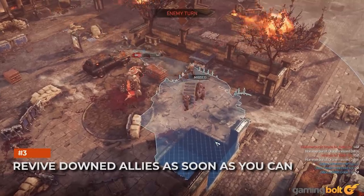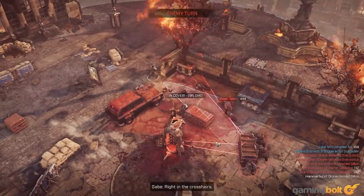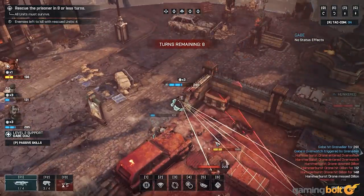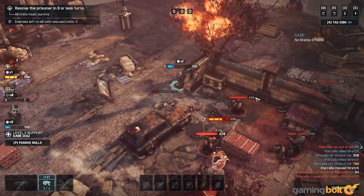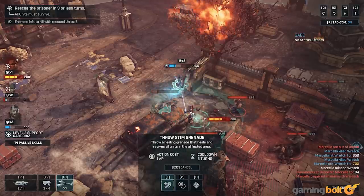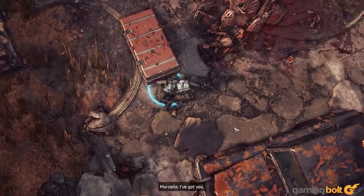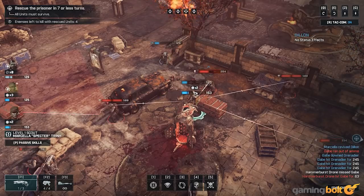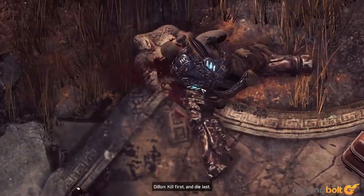Revive Downed Allies As Soon As You Can. Allies that go down are in a vulnerable state. Attacks from nearby enemies can finish them off for good, resulting in either the death of the character or failing the mission. In some cases, it might be tempting to leave allies that aren't in immediate danger until you clear out nearby enemies — after all, running over to them and reviving them costs AP that could be spent doing other things. But do not give in to that temptation. Reviving as soon as you can gets your soldiers back on their feet and refunds any action points they haven't spent. Since most damage is dealt on your enemy's turn, this often means more AP you get to spend. Be careful, though — characters that go down rejoin the battle with lower maximum HP, and if a character is downed too much, they'll be killed outright.